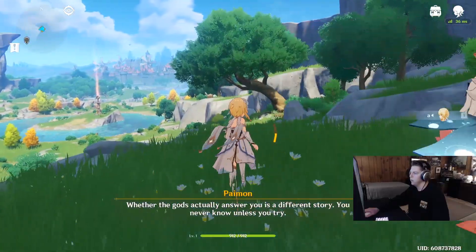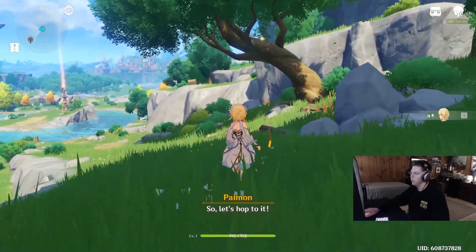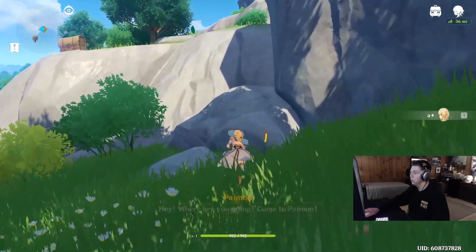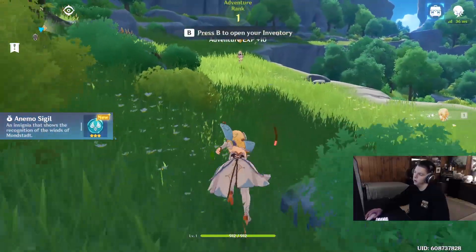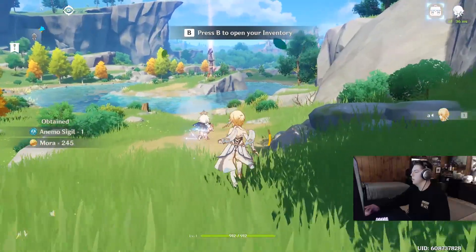The first thing is grabbing this chest up here on this cliff. Paimon is going to stop right here and stop moving for a while - you'll have to come back to her after you get this chest. You literally have to get this chest or your Adventure Rank will be off and you won't hit seven in time. Open it, get the 10 XP, reactivate Paimon, and glide over to the statue.